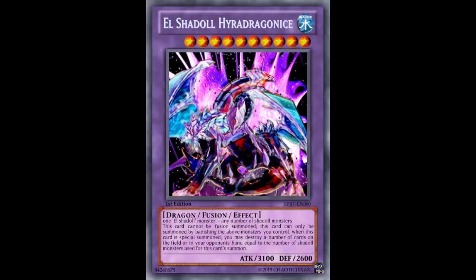The drawbacks of the banishing mechanic just aren't worth it. If it were a straight fusion — any number of Shaddoll monsters plus an El Shaddoll monster fused correctly with fusion cards — then yeah, I could totally see where you're coming from. You'd Shaddoll Fusion into Winda, then El Shaddoll Fusion sending Winda and four Shaddoll monsters from hand, drop this guy, remove all the cards from your opponent's hand, all your Shaddoll monsters trigger, and Winda gets you your fusion back.